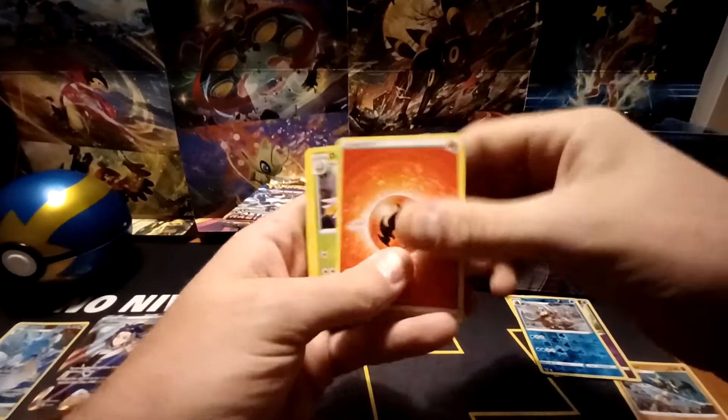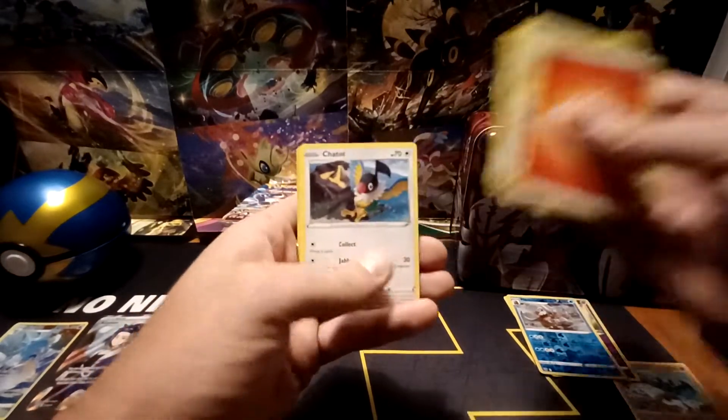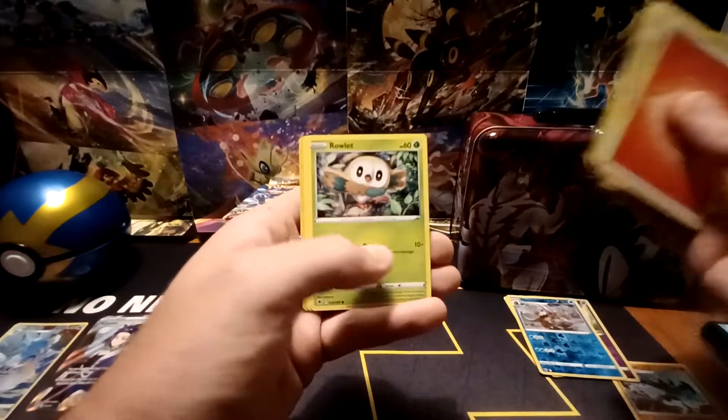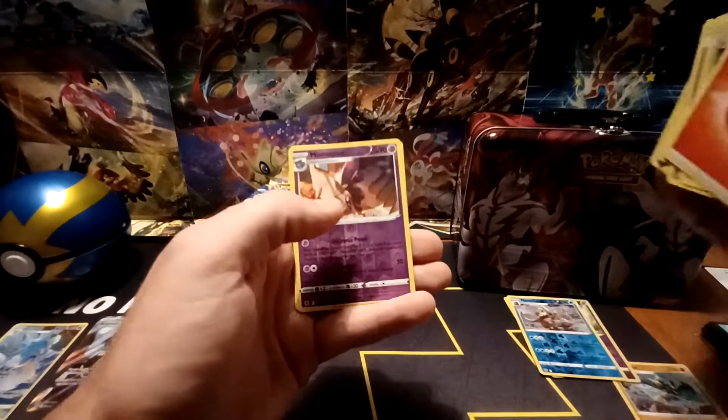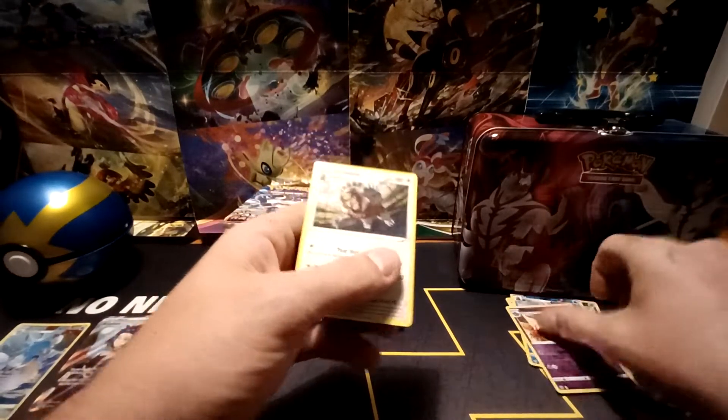Fire-type energy, Dartrix, Driftblim, Darkpatch, Ponyta, Chatot, Bronzor, Rowlet, Oshawott, Reverse Hollow of Mismagius — a rare Reverse — and then an Ursaluna non-holo.